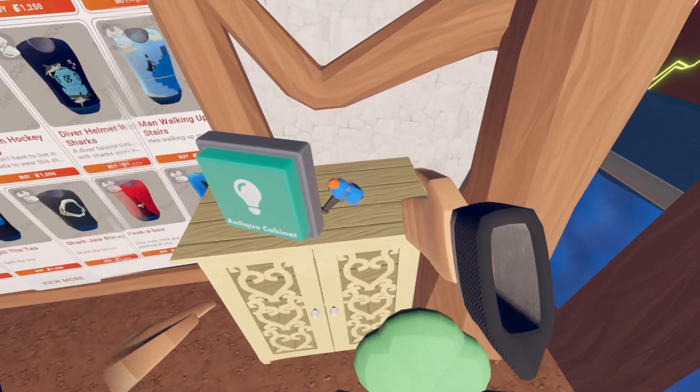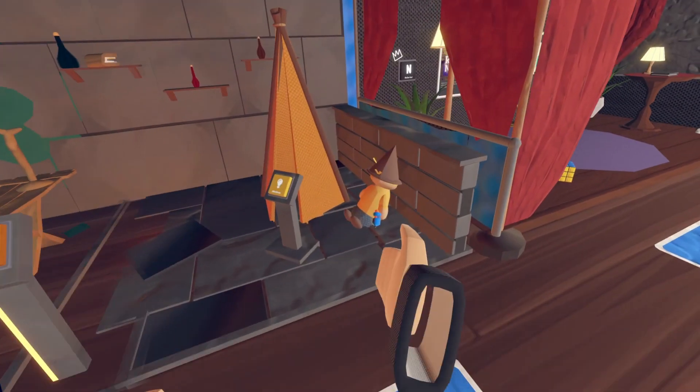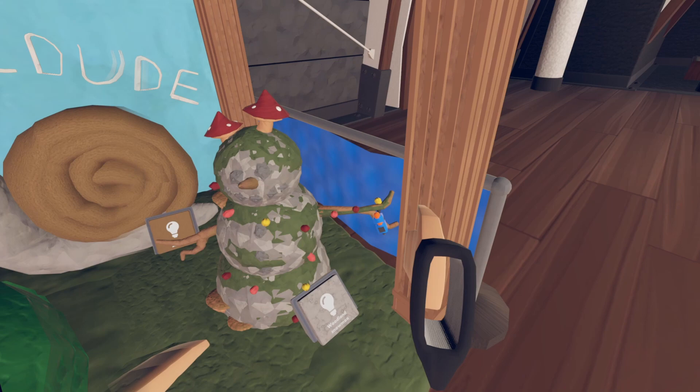Next off: the first one is going to be right over here on the shelf and the second one is going to be this big neon one. Next off: the first one will be in this gnome's arms and the second one will be in this stone snowman's arms.